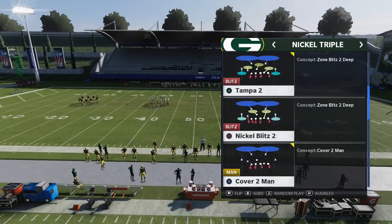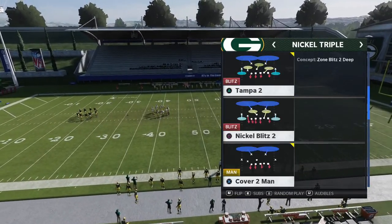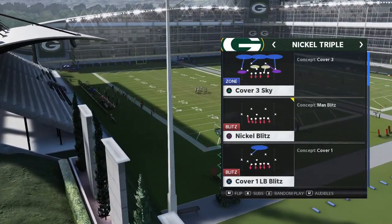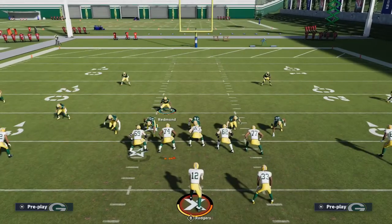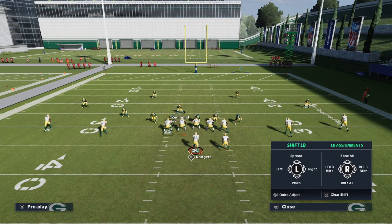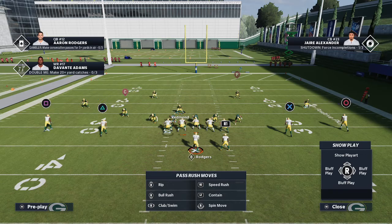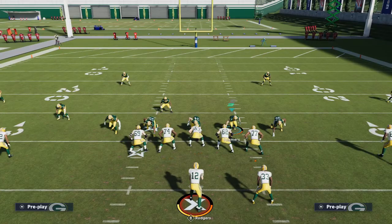For this blitz you can use nickel blitz 2 or hot blitz 3 — however you want to do it. I personally like to use cover 3. We're going to come out in cover 3 and basically globally blitz down our right side linebacker. Hot blitz — in this case it's the left outside linebacker by assignment — but you're going to blitz this linebacker right here, Summers.